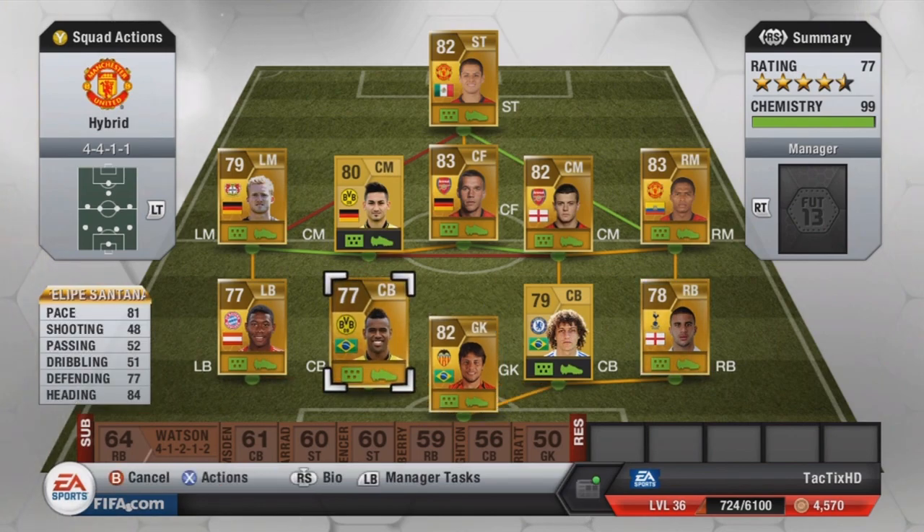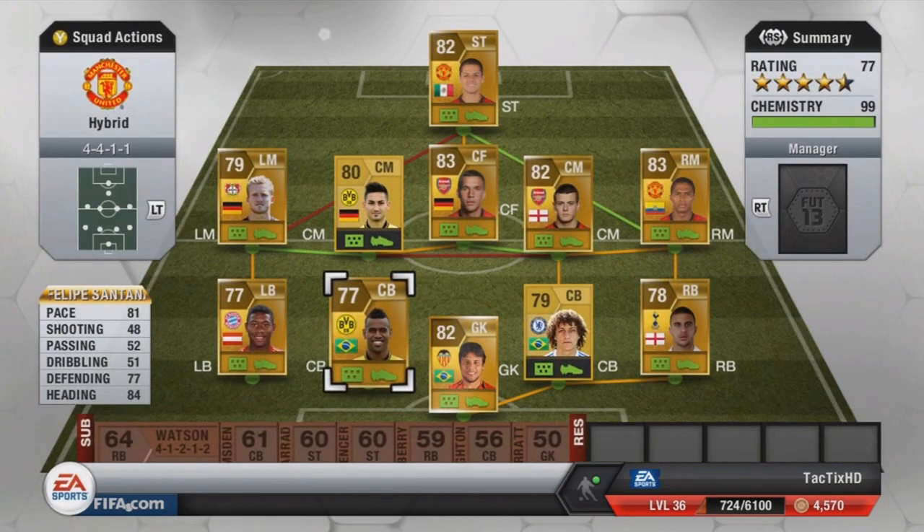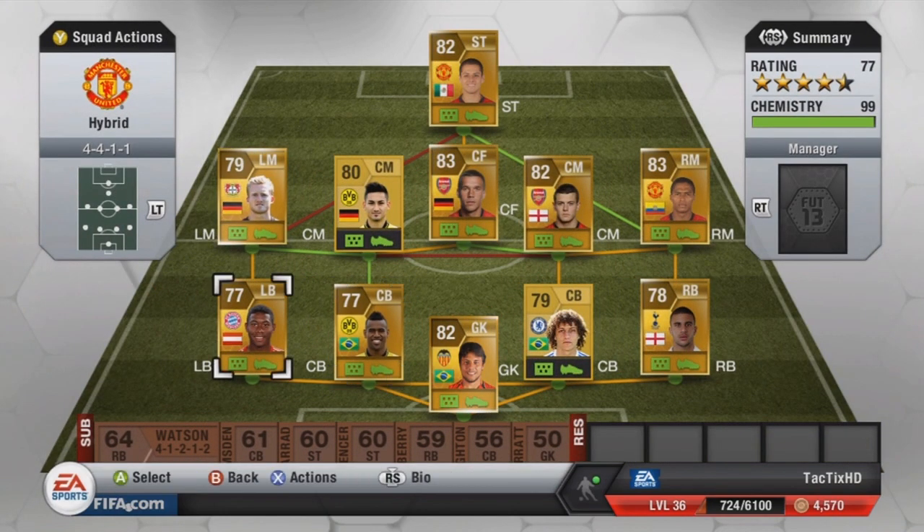At left center back I have Santana — 81 pace, 77 defending, 84 heading. Cost me 3,800 coins, which I think is a good price for him. He's a really strong, pacey center back who's strong on the ball — really good for any Bundesliga or Brazilian team.